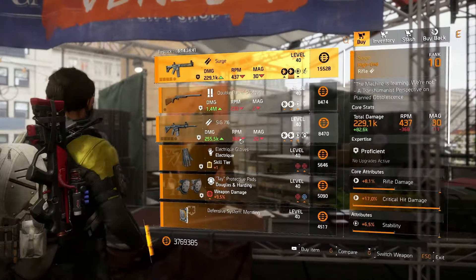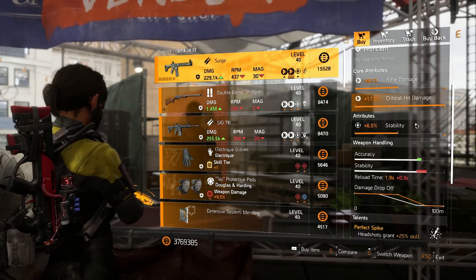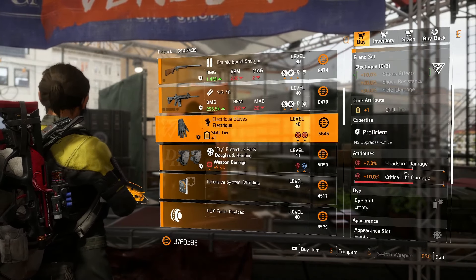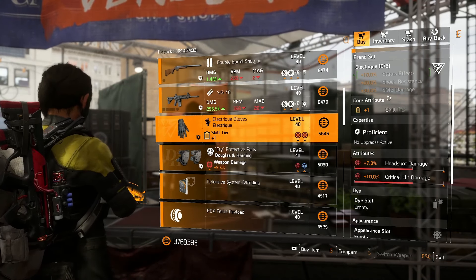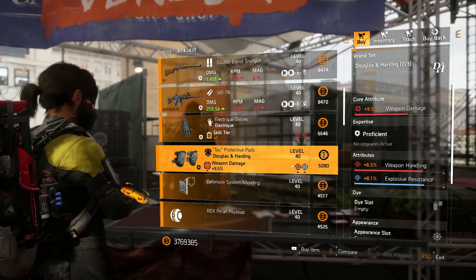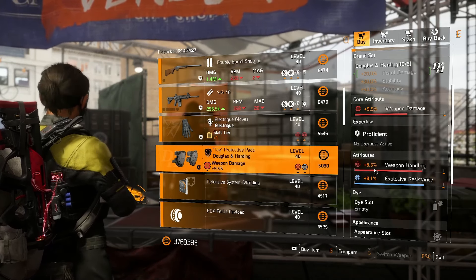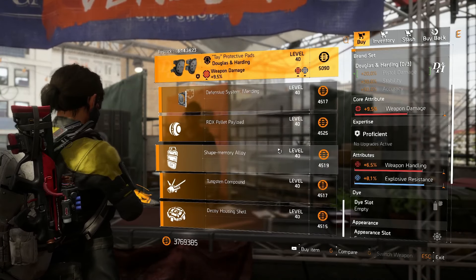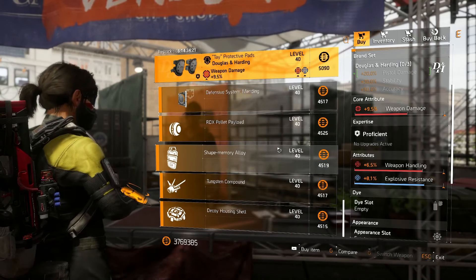Checking out the Theater — not much going on here. There's a Surge that's badly rolled if you really want one. There are some electric gloves with crit damage and headshot on, if you're doing some kind of SMG weird build. Everything else is absolute trash. Maybe these D&H knees with weapon handling — you could put headshot on if you're doing some kind of pistol headshot build — but everything else is trash. Let's move on.